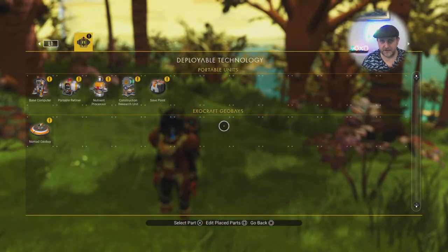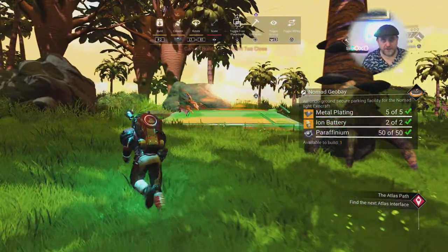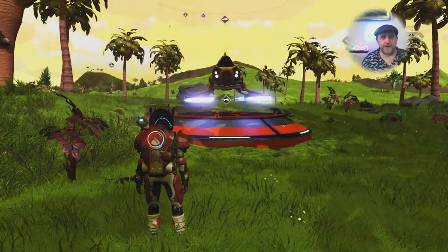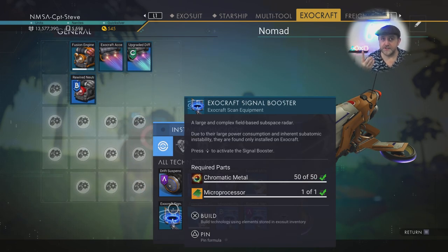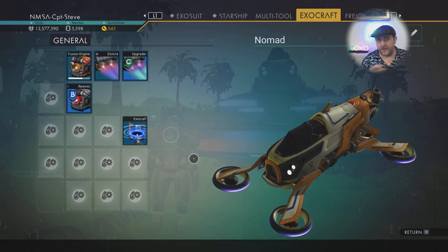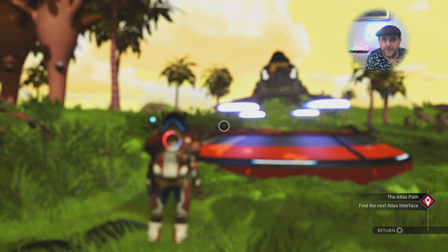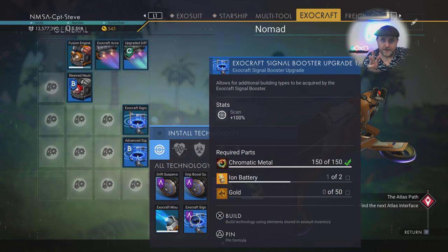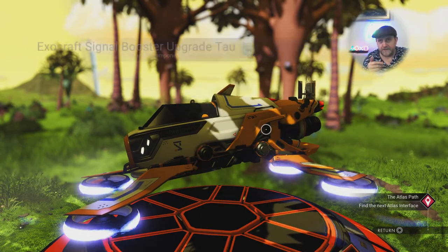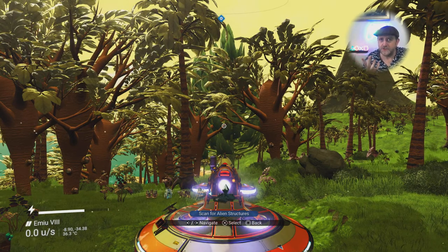I need one more metal plate - just hover over and press square again with the commodities and it crafts another one. Now I've got my exocraft bay placed. I need to install the signal booster tech I bought earlier - put in the main one first, then the secondary one marked B. I think you really only need those first two. Now I'm getting in the exocraft to scan for alien monoliths or structures - it finds plaques too!